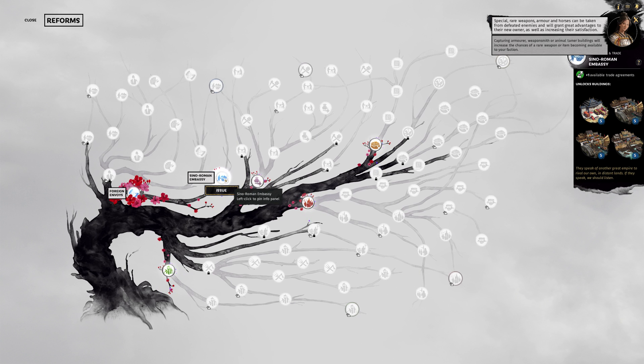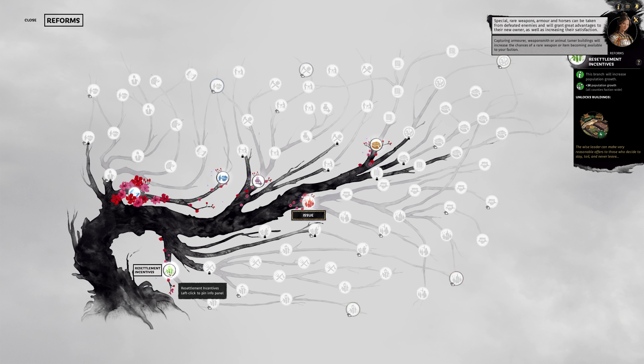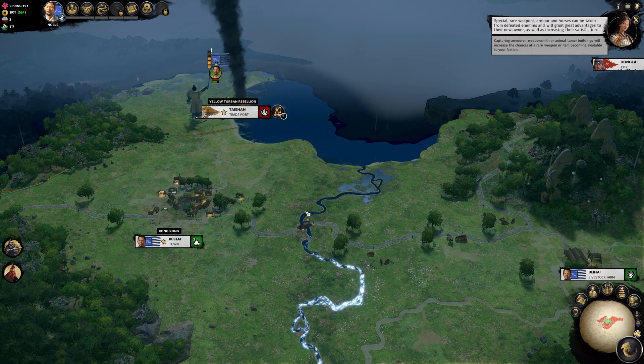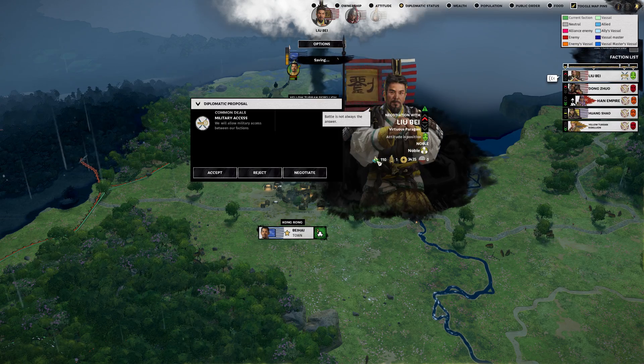Trade is not an option right now because we have way too many enemies around us - no one wants to trade with us. So I'm really inclined to go with the regional commissioner for reduced recruitment costs, or the growth option. Let's go with the growth - we get 3,000 more peasants and the livestock. That's the end of spring, let's end the turn.